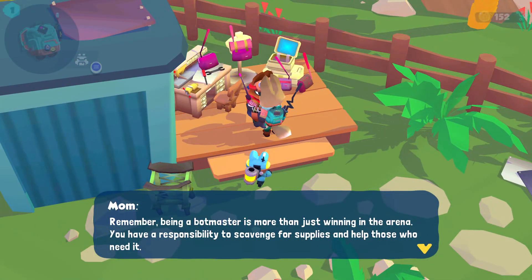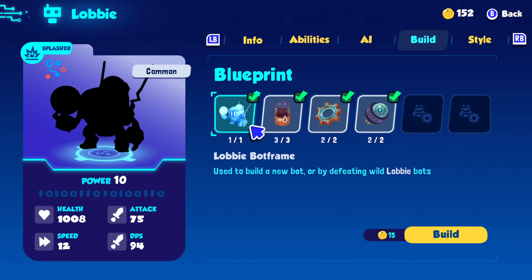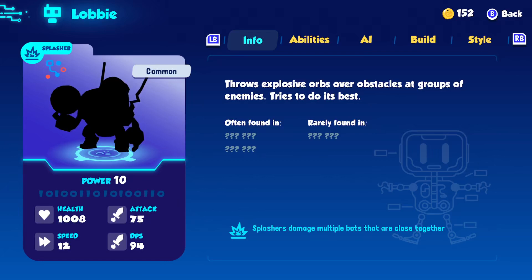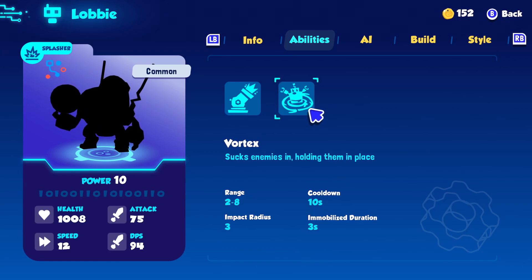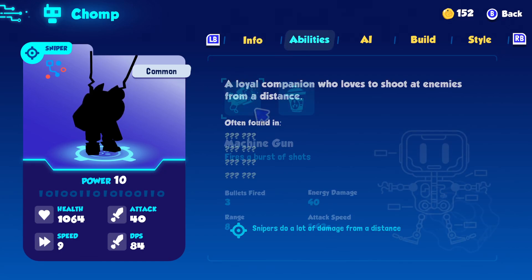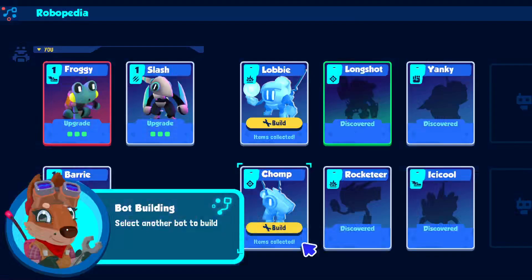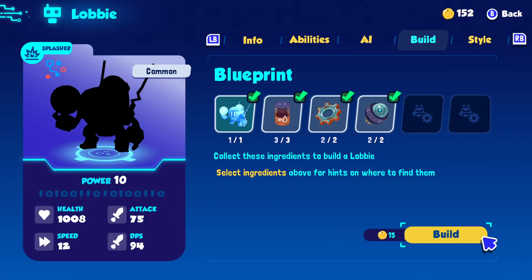What up, Mom? I have a responsibility to scavenge for supplies. Let's do it. Do I want a lobby or a chomp? Does it tell me what it is? Info. So — ranged, vortex, chomp. Shoot enemies at a distance — so this guy is just a straight machine gunner. Let's get the splosions going!